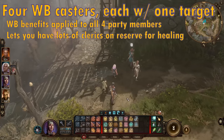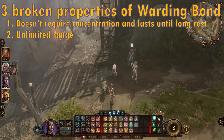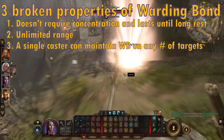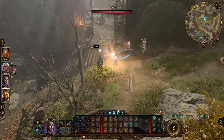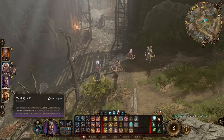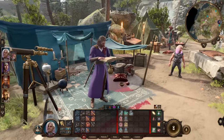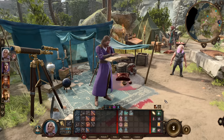The third and final thing that makes Warding Bond busted: a single caster can maintain Warding Bond on any number of targets simultaneously. You might wonder why you'd want that instead of spreading damage by having four different characters each cast Warding Bond on a separate target. Well, let me introduce you to Gale, Prodigy of Waterdeep, who is the single best character in this game at being a Warding Bond Tank.